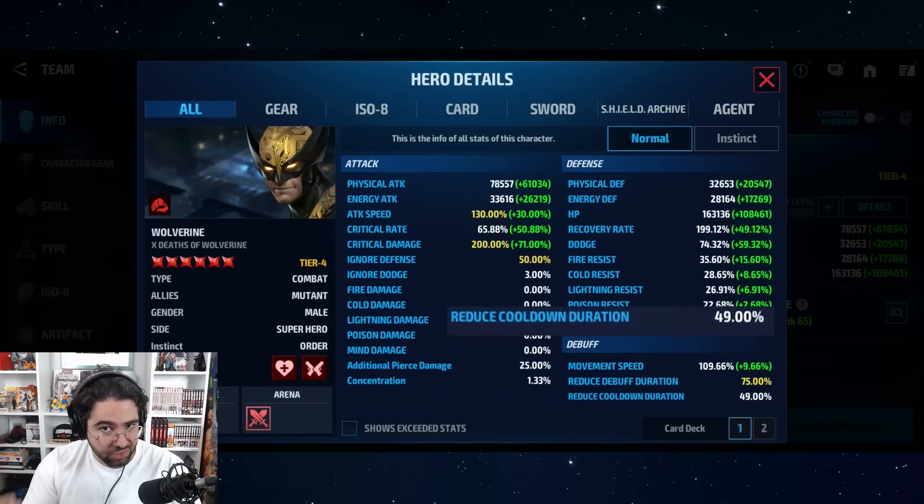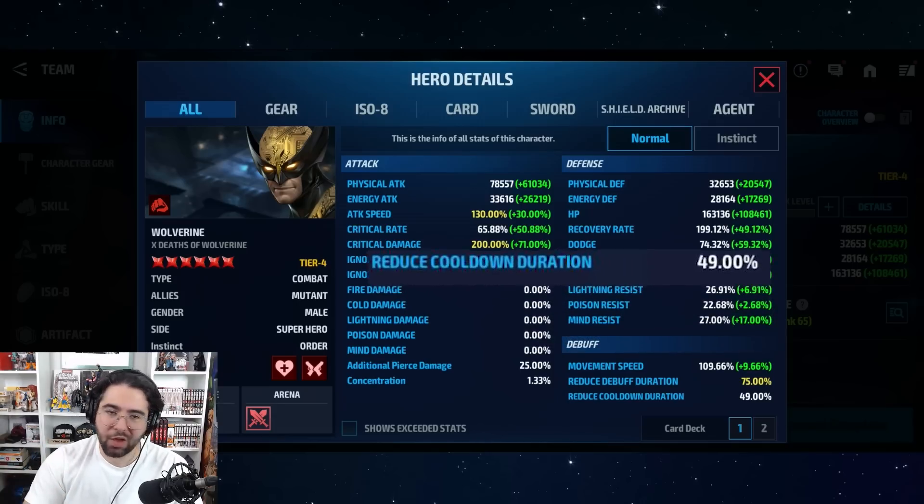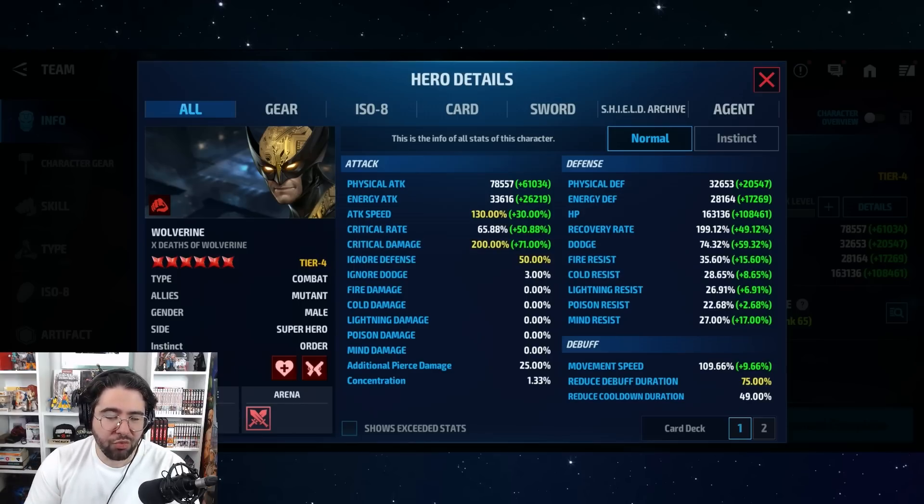Reduce cooldown duration, or skill cooldown on cards, controls how long you have to wait before you can press a skill again. Every skill, once you press it, will trigger a cooldown that could be 10 seconds, 15 seconds, 30 seconds, or even 60 seconds. Reduce cooldown duration — tied for the most important stat in the game — reduces how much time you have to wait before pressing a skill again. It's hugely important, and the cap is 50%. Keep in mind that reduce cooldown duration does not affect passive abilities.